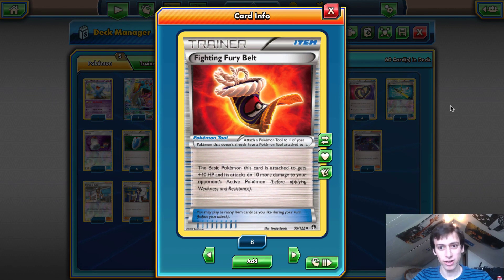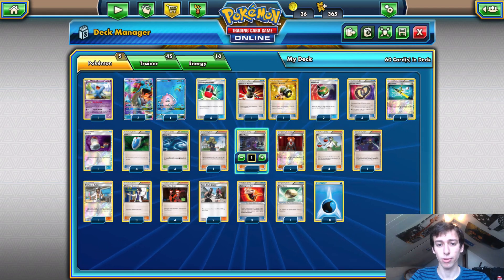We play three Fighting Fury Belt. We only play basic Pokemon so it obviously fits. We're trying to deny our opponent from taking prizes, so why wouldn't we give our Pokemon 40 more HP? Fury Belt also gives Lapras 10 more attacking damage, meaning it can one-shot 170 HP Pokemon like Yveltal without their own Fury Belt. Three is the perfect amount because you're really only ever going to have three Lapras in play.